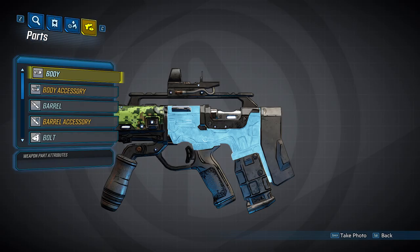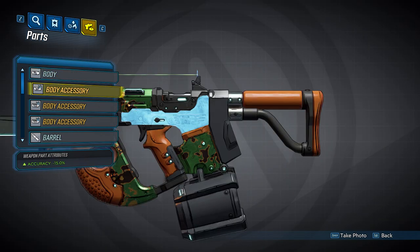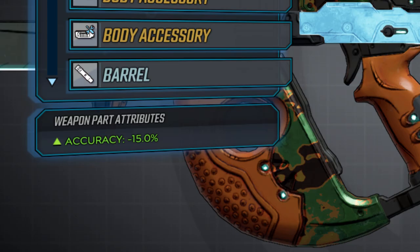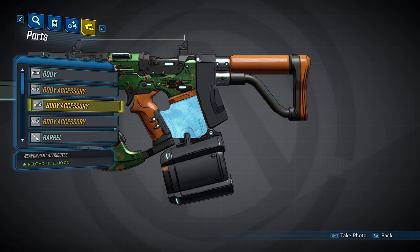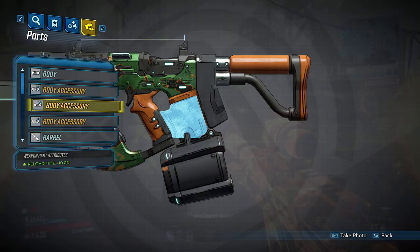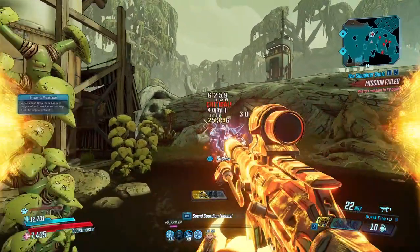Let's take a look at the parts, starting with the body of the gun. The body of all Dahl SMGs is going to be the same no matter the rarity, and it can spawn with up to three accessories. The first accessory is going to give you an accuracy bonus of 15%. When you're looking at parts, negative accuracy is a bonus as shown here, and positive accuracy is a penalty. The second accessory will decrease your accuracy bloom by 25%, and the third is going to decrease your reload time by 10%. That's it for the body and its accessories — pretty straightforward.